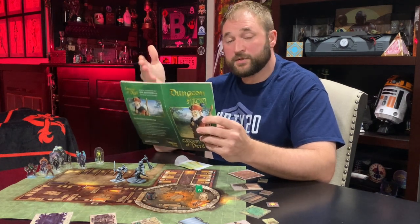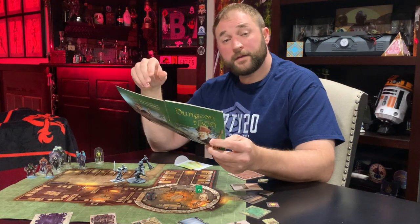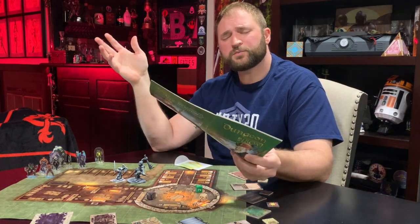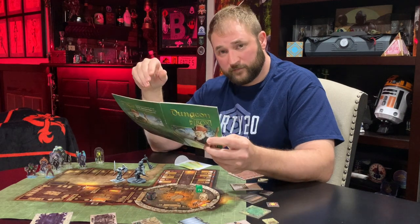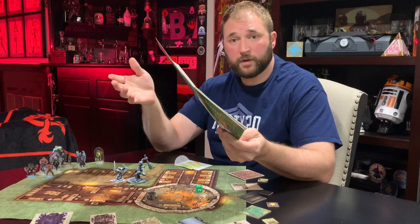After the major encounter, you come to the aftermath — a narrative of what the players have learned. And then the DM gets to deliver the two sweetest words in Dungeons and Dragons: level up. The last page is just a quick reference for the DM for some monsters included in the story.